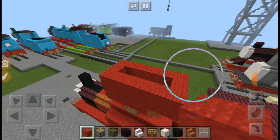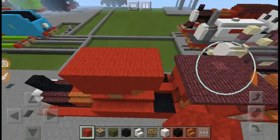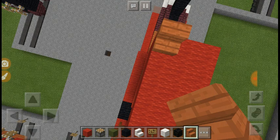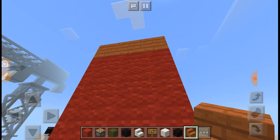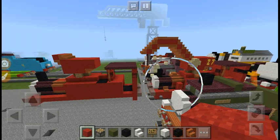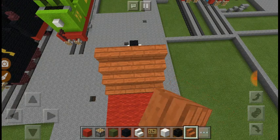Now fill in the gap at the top. Okay so now you want to get an acacia wood slab and add it across there, and have it upside down at the top of the red wool. And add red wool, and add acacia wood on top, and acacia wood right there.